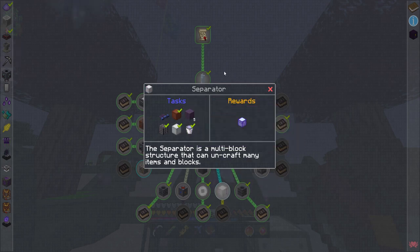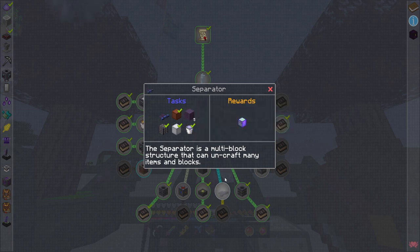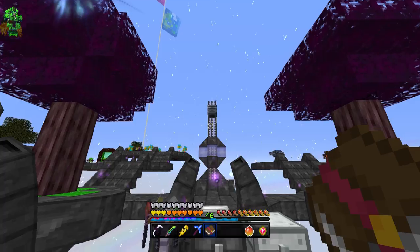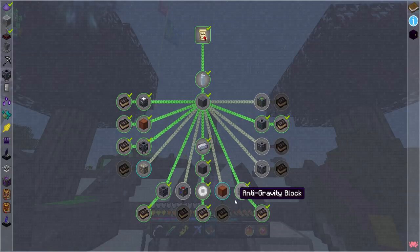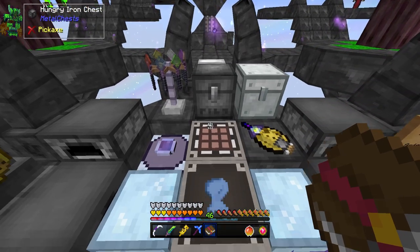The separator will break down loot into its primary forms - it's like an uncrafter in a way. It needs a separator to make a separator, fair enough. So let's see if I can make or get these items. Wait, does that say heavy protection block? What's the difference between that and a protection block?